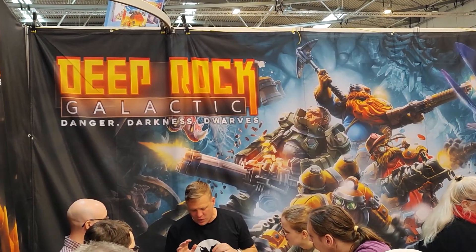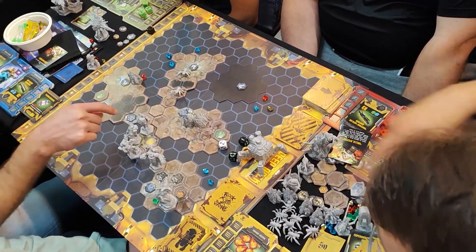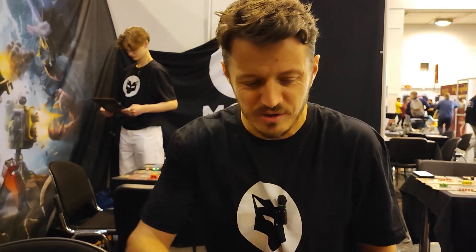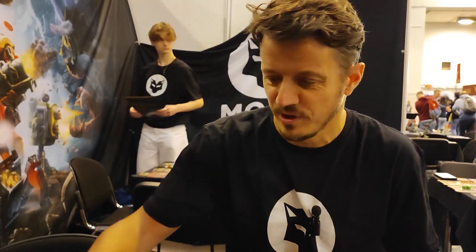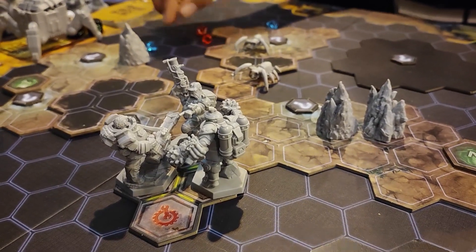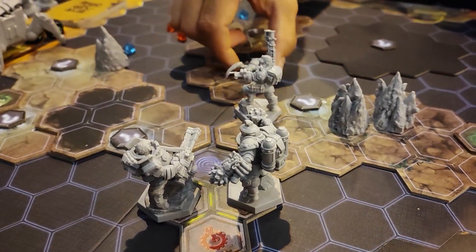In the game you play four different dwarves — it's a co-op game. They get a mission to go into these mines on this deadly planet filled with fabulous critters of all sizes. The basic game is that you land on this, put your miniatures in, and then you go around the board collecting the different Morkite and gold. The critters will come and attack you.